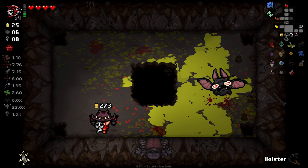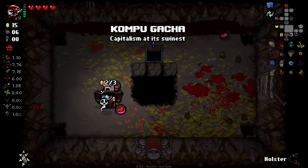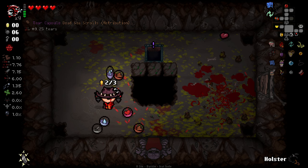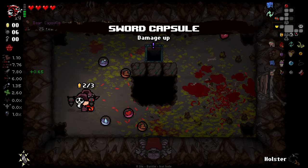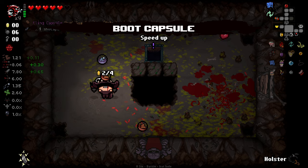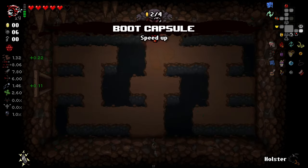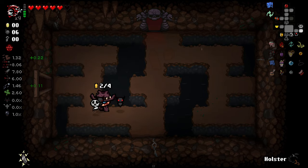There you go — I'll definitely take that. That should give us some damn good stats. It gives me one damage up but some health, some speed, some shot speed — don't mind if I do. Let's go get rid of this devil's flurry item, because it's causing some issues.